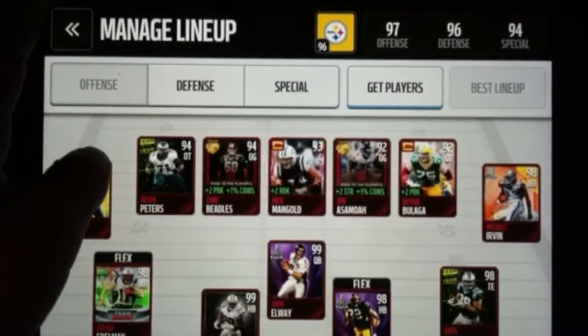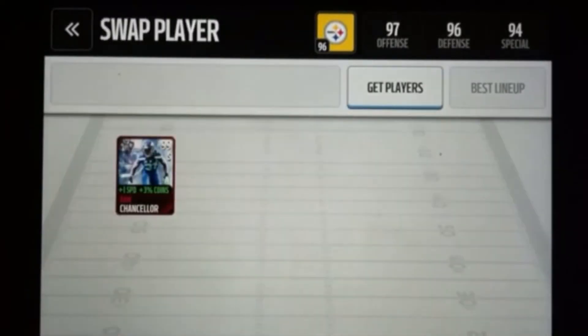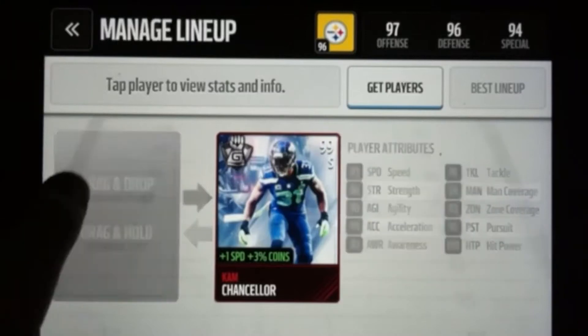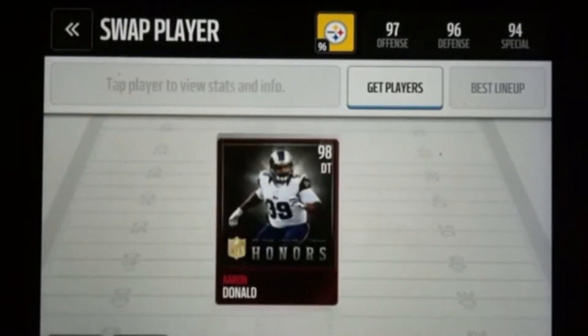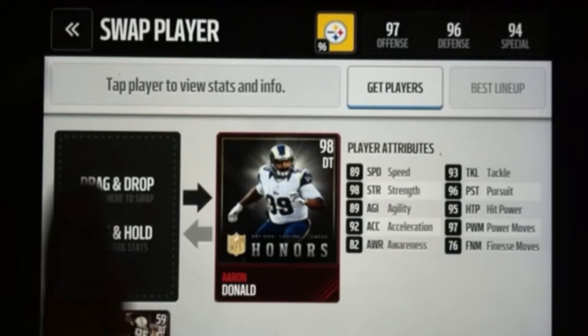A lot of my upgrades were on defense too. I got 99 Cam Chancellor. I didn't do the glitch — that came out where you do the Julio Jones out-of-position — I just bought him flat out for 150k. I also got 98 Honors Aaron Donald. His stats are very good. I picked him up for 120k.